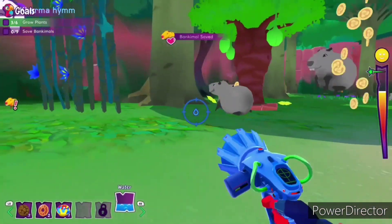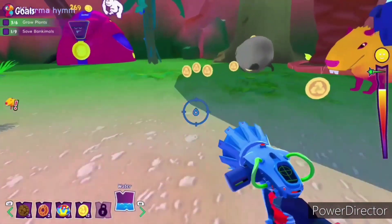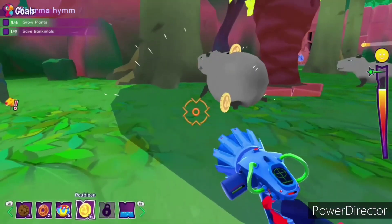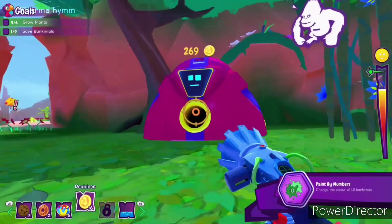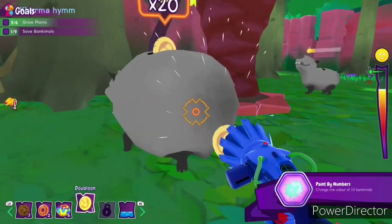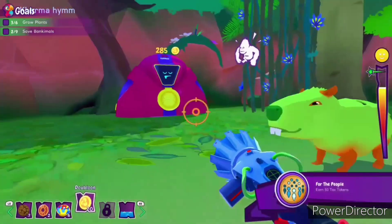The next achievement is called For the People. Basically, once you collect 500 gold in the bloons, the tax collector will come to pick up some of the gold in the bloons you have earned. He's supposed to come around 50 times and give you 50 tax tokens — he gives you one tax token for every 10 coins you get. So basically, 500 gold in the bloons.